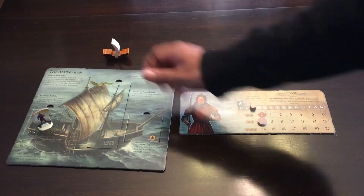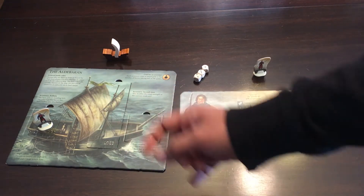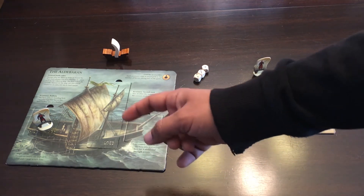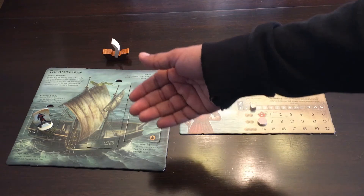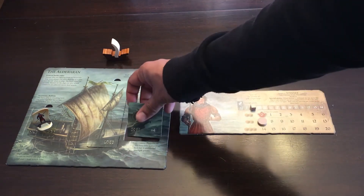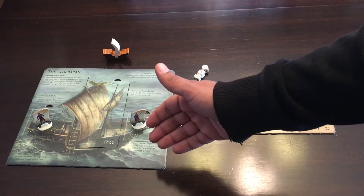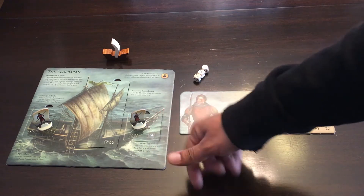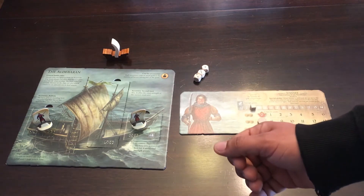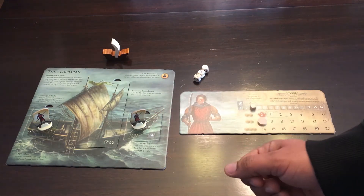Upgrading the ballista on the back lets the hero stationed there total their last two dice rolls — great if you roll two sixes, getting 12 rather than just one roll. Adding a second mast doubles your speed based on the wind card. The figurehead gives any hero standing there an extra plus four strength points added to their attack roll. Upgrading the Aldebaron makes it much more effective later in the game.